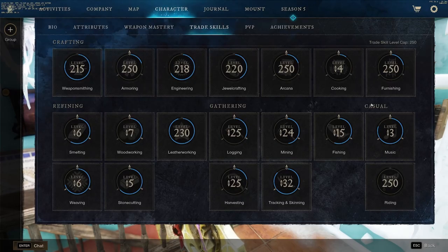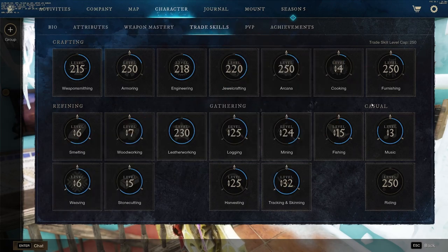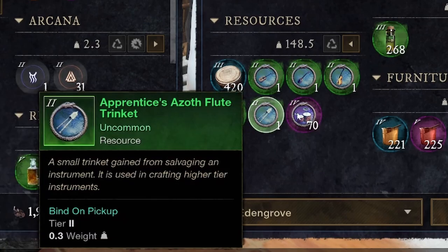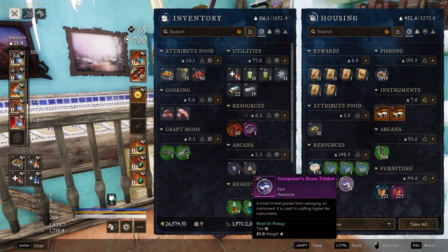My last tip is a niche one for more experienced players: the trade skill furnishing. You can use furnishing to craft instruments, and crafting instruments is actually the most efficient way to level up furnishing. The only way to craft higher-tier instruments is to salvage the lower-tier ones and get a thing called a trinket, which is used to craft the higher-tier instrument. You cannot sell these trinkets, but I would highly recommend you do not drop them — hold on to them until New World raises its trade skills again. The game already had an expansion that raised trade skills from level 200 to 250, and if you kept all your trinkets it made that leveling experience a whole lot easier.